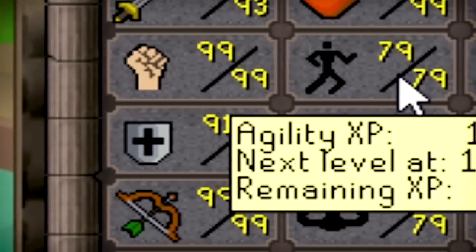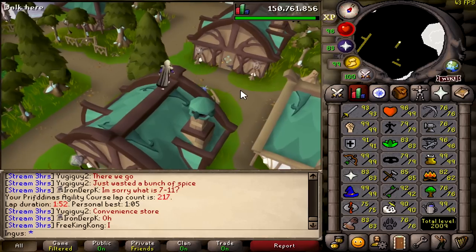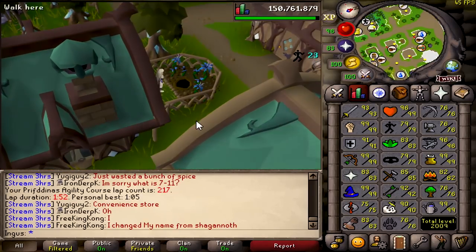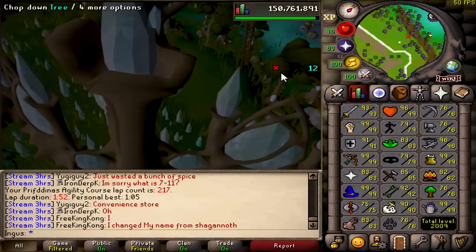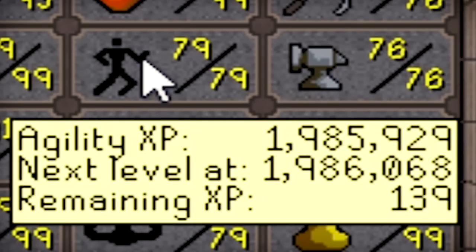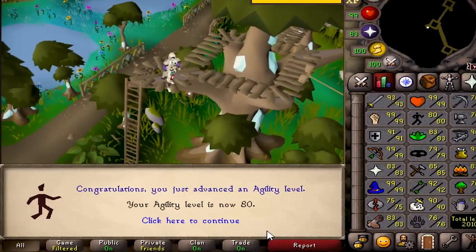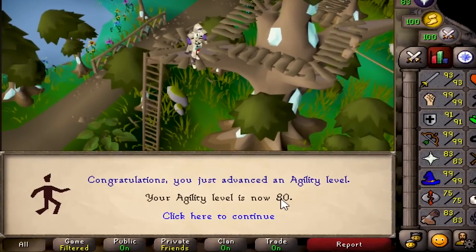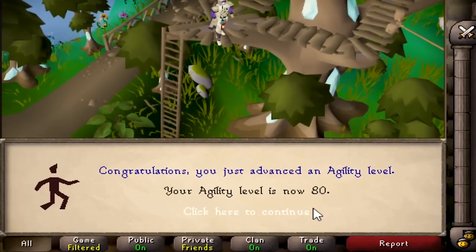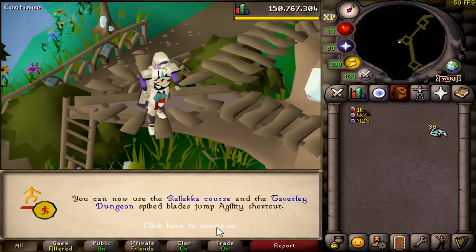We're getting so close — 5.5k left, it's been too long. I'm pretty excited for this level though — 80 agility. It's always nice to get one level out of the 70s and into the 80s. Here it is — through the portal for 80 agility! You can now use the Relic of Course and the Taverley Dungeon shortcut. That's the northern agility shortcut — we don't have to boost for that anymore.